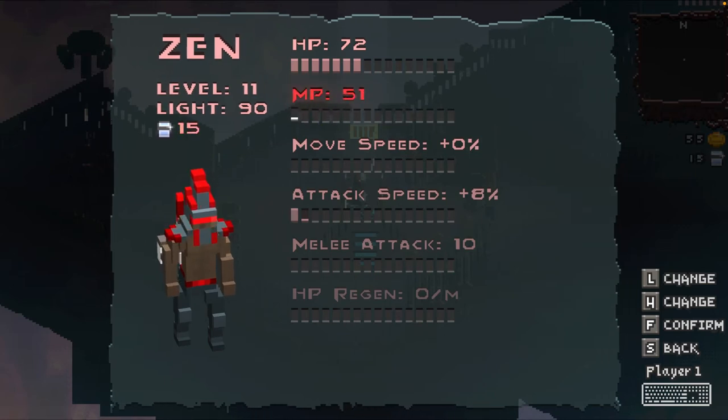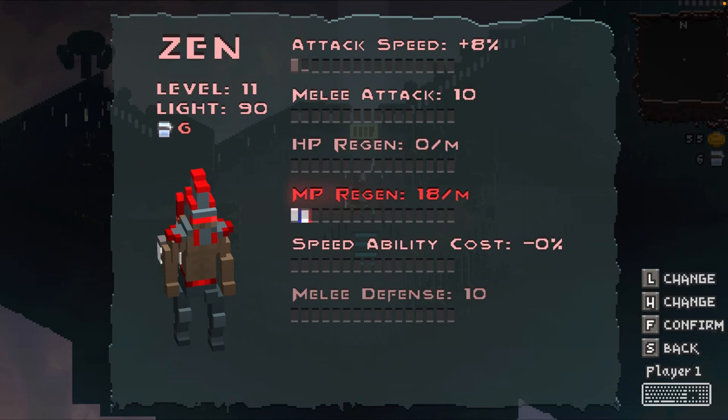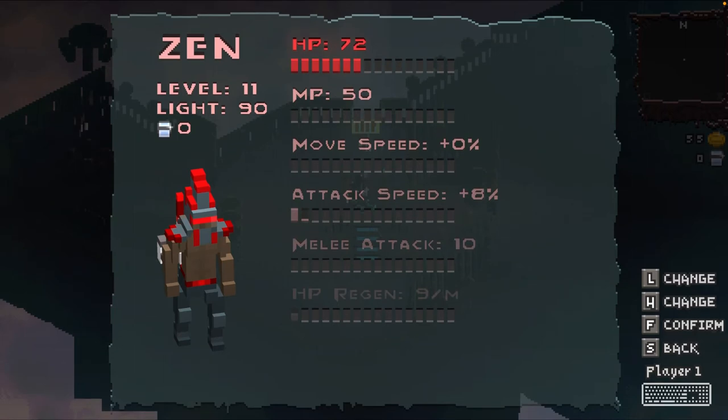Some of the more advanced abilities, like magic points regen, take around eight or so to get a pip, and things like stun chance take a lot more. Being able to power up these attributes really adds a lot of fun to the game because it makes the whole core game loop exciting — you go and play a mission, you gain light points, you gain gold, and you're able to go and spend them aboard your ship.